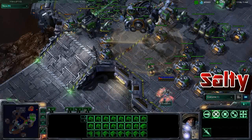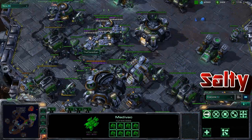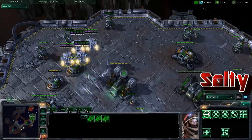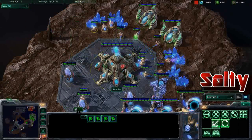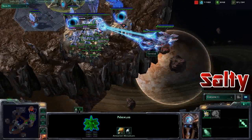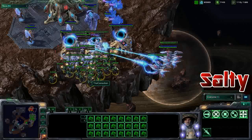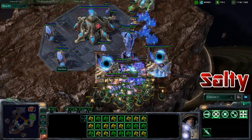Those three dark templars get killed, and Xandix is thinking about warping in more. But a really big drop is coming in from Canadian — four completely full medivacs, all marines getting dropped in with no defense on the base. Still chrono boost going for Xandix, and these three void rays are going to come in and try to clean things up, but that's a lot of marines — especially if he drops stim. Yep, there goes the stim right now, so all these gateways are going to get taken out.